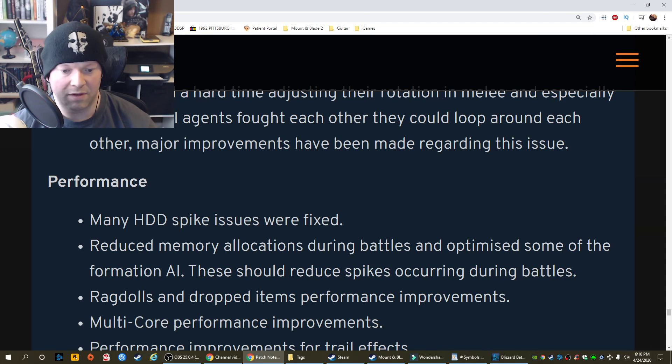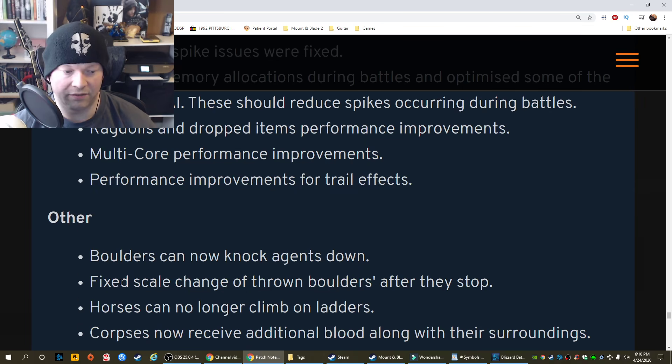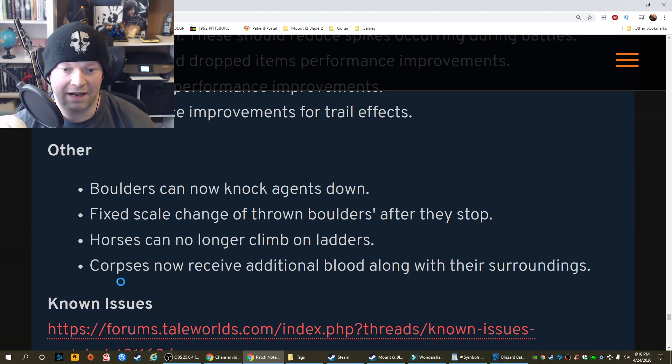Reduced memory allocations during battles and optimized some of the formation AI — these should reduce spikes occurring during battles. Ragdolls and dropped items performance improvements. Multicore performance improvements. Performance improvements for trail effects. Other: Boulder can now knock agents down. If they're big enough, they'll knock your character right out. Fixed scale change of thrown boulders after they stop.